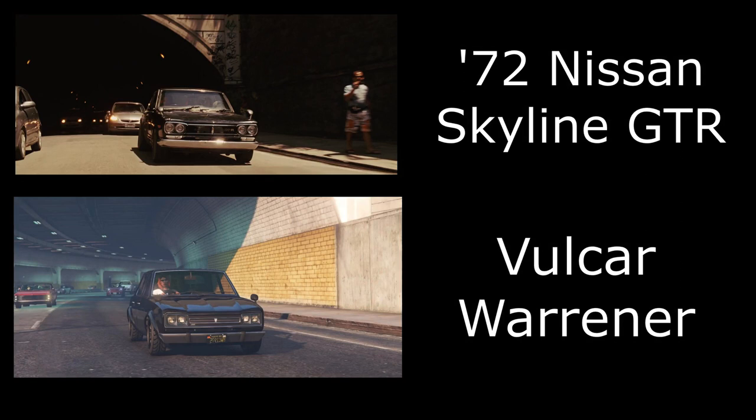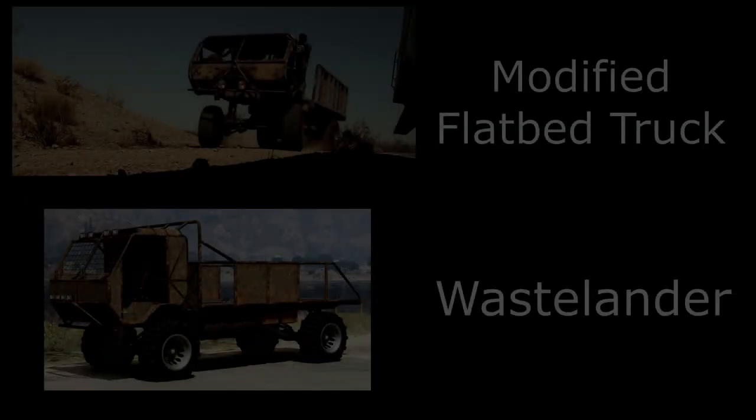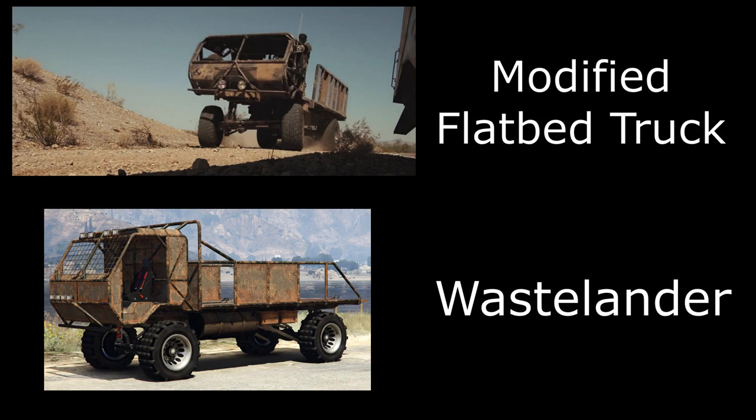Moving to Fast Five, we have Brian's 1972 Nissan Skyline GTR. It doesn't get a lot of screen time, but you can get it in GTA Online. I've used the Vulcar Warraner — just paint it black, and I've gone for the Fujiwara mini-light style wheels painted black.